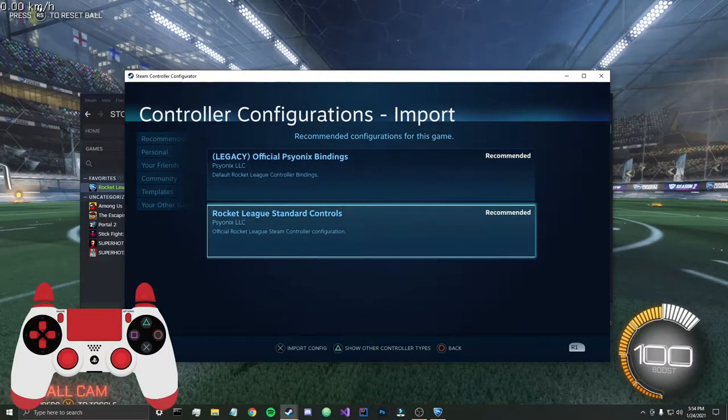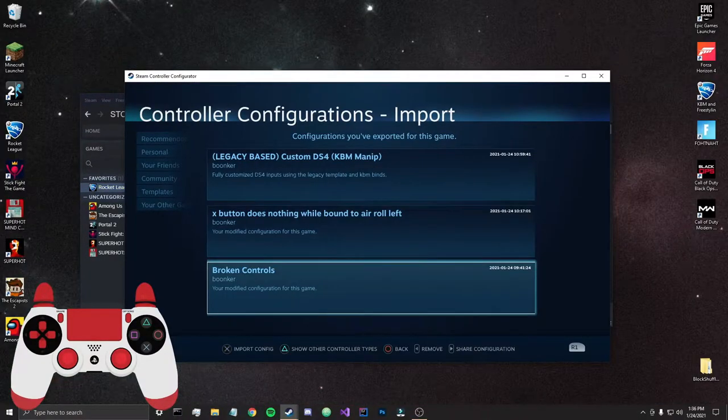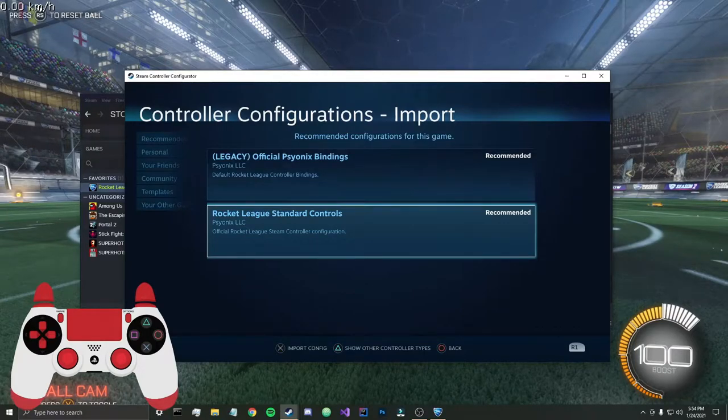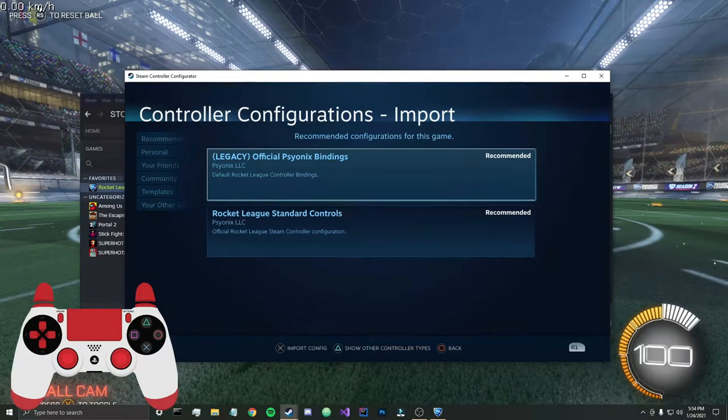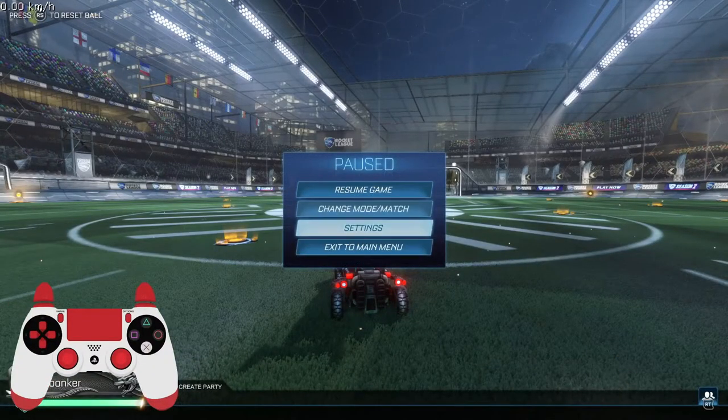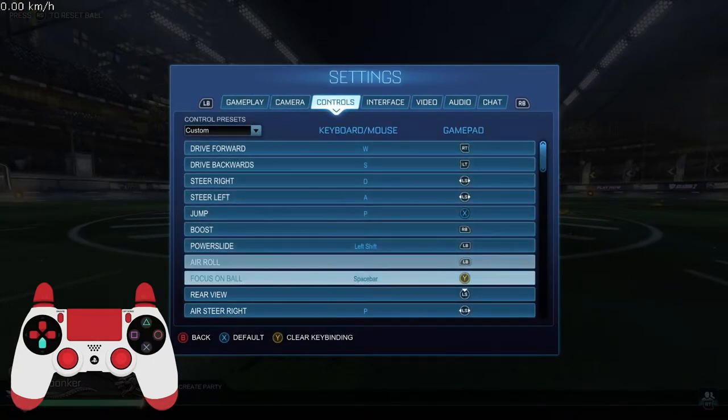Here's how you work around it. When you create a controller configuration using Steam binds, Cyanux gives you two base templates to start with: one based off the Rocket League standard controls, and the older legacy official Cyanux bindings. Naturally you'd use the newer one, but as you saw they have some issues. So you can use the legacy bindings — these actually work perfectly. While they are a little different from the Rocket League standard controls, using the standard controls imports all your bindings from Rocket League into your Steam profile and forces you to configure bindings within the Steam window. Press X to import these bindings, then press Square to save them.